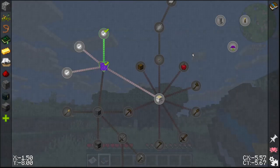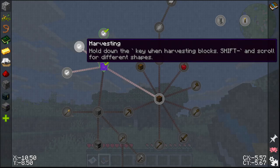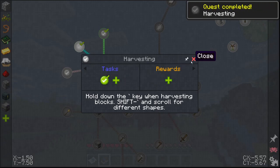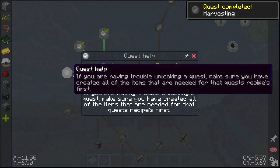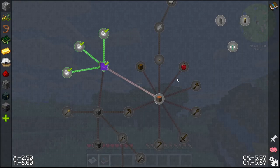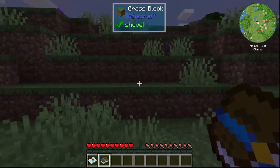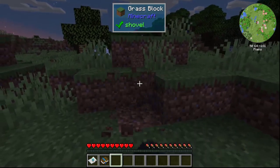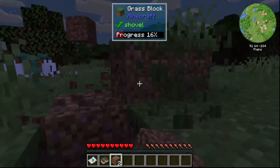This one tells us we have Ultimine loaded. When we hold down the back tick or grave key when harvesting blocks, or shift plus the grave key and scroll, we get some different shapes — I'll show you what that looks like in a couple of minutes. The third thing says: if you're having trouble unlocking a quest, make sure you have created all of the items needed for that quest's recipes first. It's getting on towards nighttime, I can hear the crickets going, so I'm going to get some blocks here quickly.